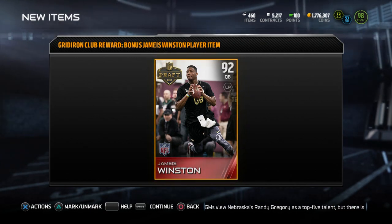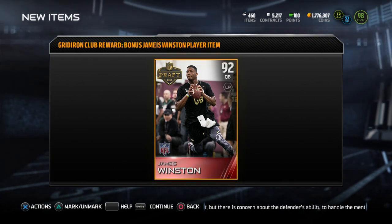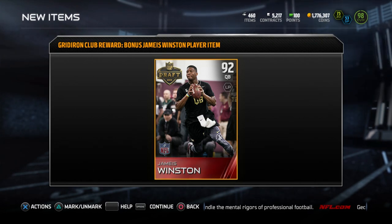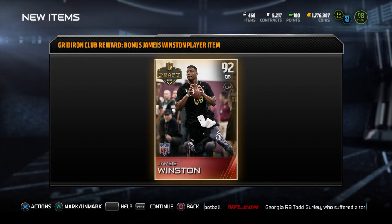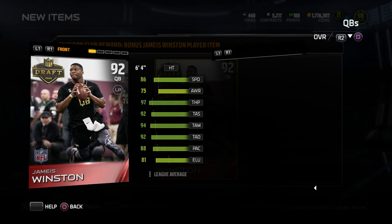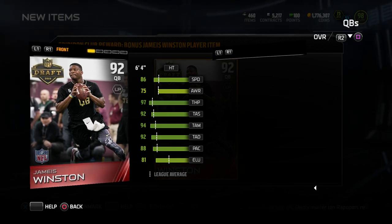See if you like it. This is the 92 overall Jameis Winston item. I do expect that after he goes number one overall, which it pretty much sounds like he's going to, he'll get a better card than this. But this is the one you get right now, like the rookie legends and things like that we got throughout the season. I want to show you guys this item because I think some of the attributes are kind of interesting. So again, 92 overall at quarterback. Let's compare him to my other quarterback, which is of course Tom Brady — but it's not going to pull itself up, so never mind.